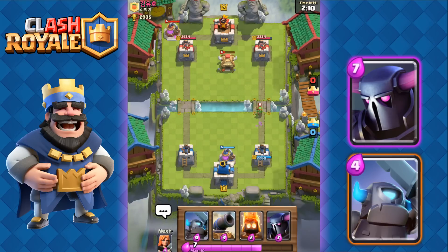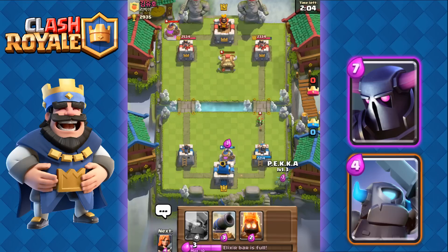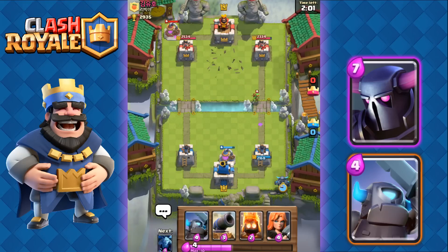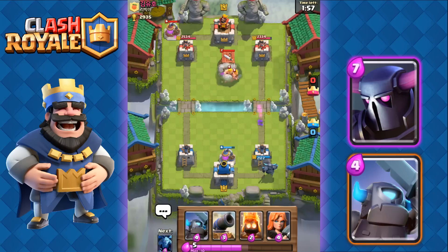We're gonna place down a Collector now. He's gonna do the same — place down a Collector — and we're just gonna wait, then place down our P.E.K.K.A. at the back. His Goblin Hut is gone, so that's good. But now he's gonna place down a Barbarian Hut, so we have a Hut Spammer.